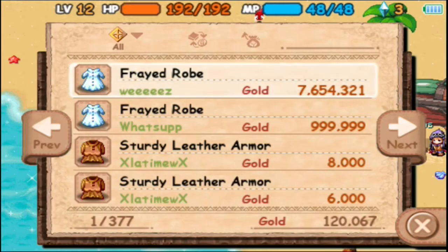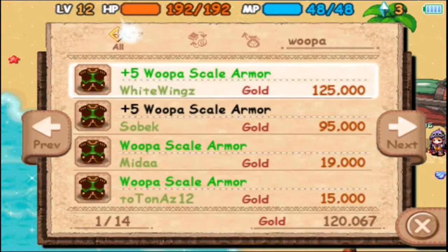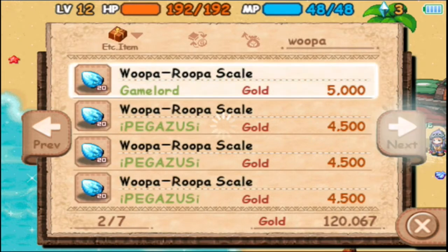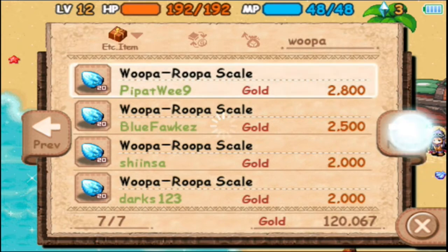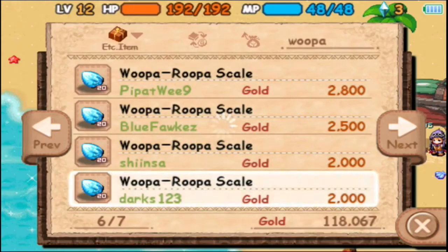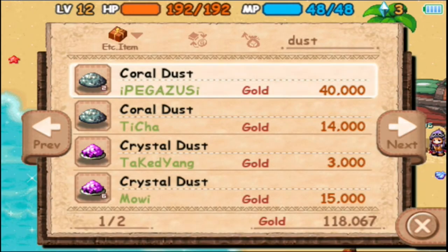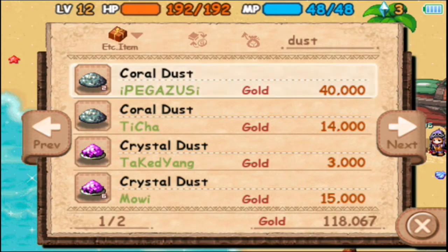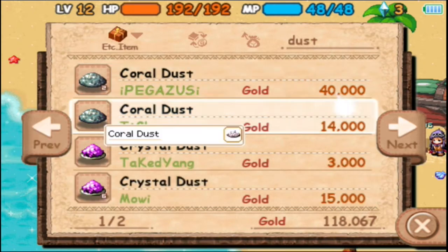All right, sorry about that cut — had to take care of something. So we're at the black trader. We have to search for Whooparoopa and come down here to 'etc item' because we need 20 Whooparoopa scales. Purchase complete. Now we have to search for coral dust — 14,000? Are you kidding me?